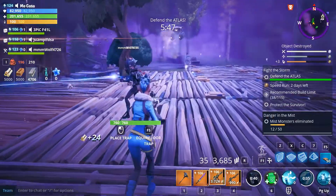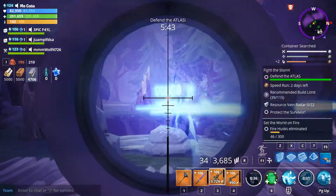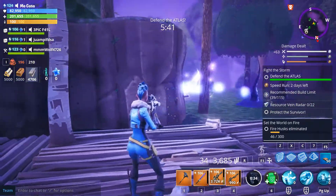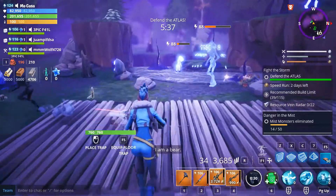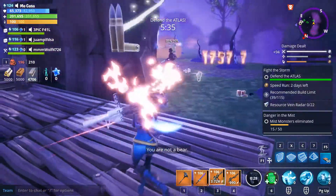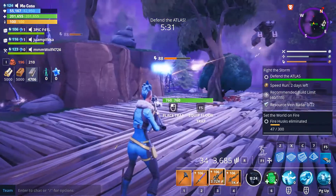The rewards you get for doing these Beta Storm missions are pretty good — they're the same as the mini-boss missions right now. You get three bonus rewards: it'll be like two evolution materials and then one gold at the end of it. So three extra things on the mission. Pretty good.